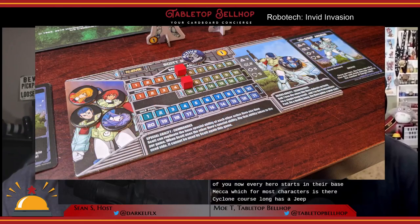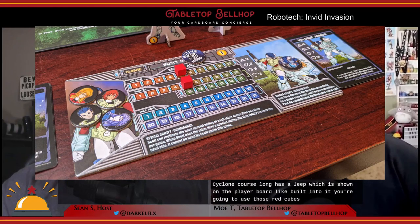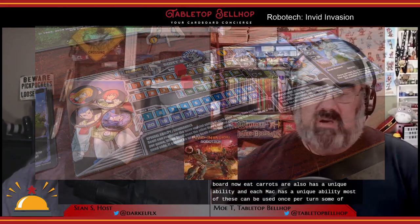Every hero starts in their base mecha — for most characters it's their cyclone, though Lunk has a jeep which is shown built into the player board. You use red cubes to track your armor and dice pool number on the player board. Each character has a unique ability and each mech has a unique ability — most usable once per turn, some all the time, with little tokens to track whether you've used them. The characters are very different: their stats, abilities, and feel are unique and fitting for what the characters did in the show. For example, Scott is the leader — his ability lets him use any other character's ability at the table, making him more useful the larger the group, which fits the series well.